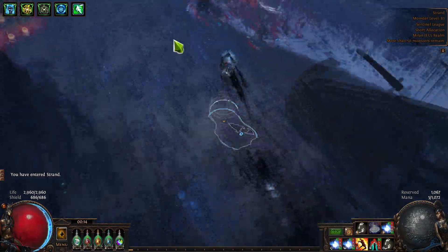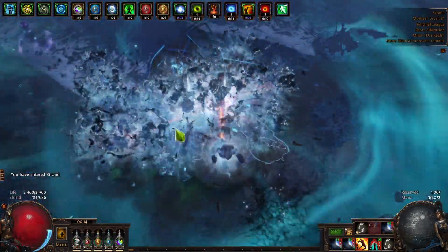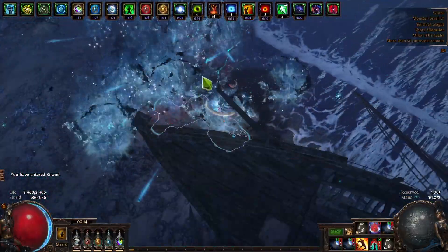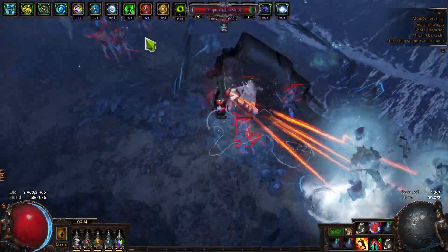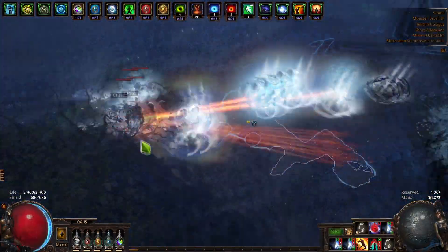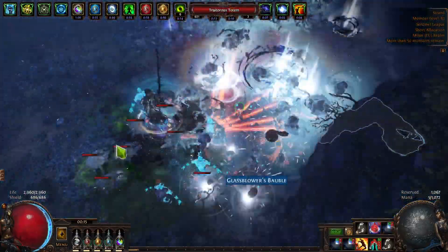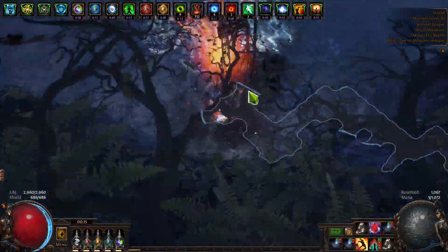Hi guys, Esmo here. Today I wanted to share a bit of a meme build. I was not going to make a video about this one, but a lot of people have been asking for how I'm building this flicker strike trickster, which is based around the soul thirst belt. I'm going to share this video to showcase the character, explain how it's made, and give an important disclaimer about who this build is good for.